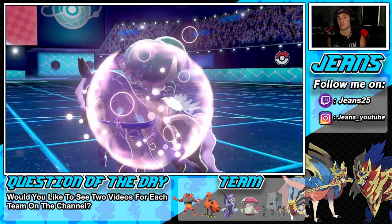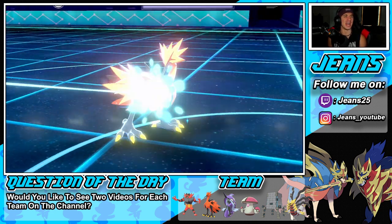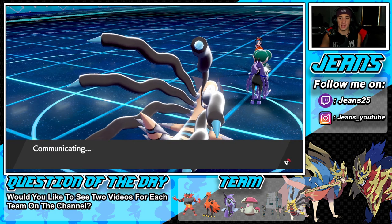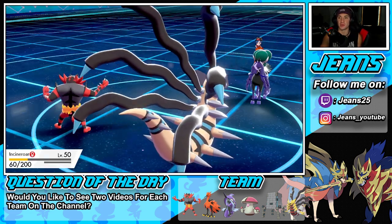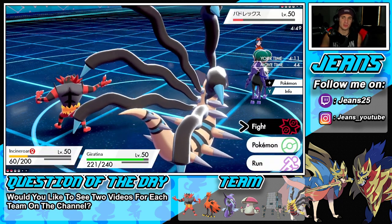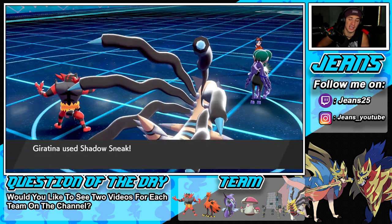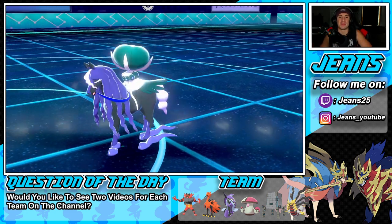Without that minus one Attack drop from Incineroar's Intimidate, we would have been able to pick up the KO easily with just one Shadow Sneak. Battle number one goes to us — which is awesome. Solid first battle, not even a lie. Giratina picks up the Shadow Sneak kill — we get to show off this Pokemon fully in battle one. Now let's hop into battle two and look to go back to back.